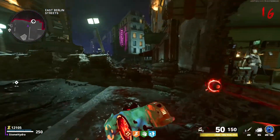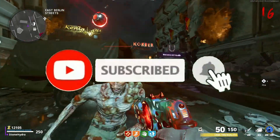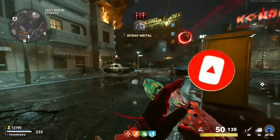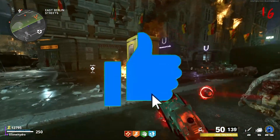Hey guys, Stone Hydra here and welcome back to another video. In this video, I will be showing you guys how to open up Pack-a-Punch on a new Cold War Zombies map with a totem. Now if you're going to drop a like and smash that subscribe button, they'll be well appreciated. But anyway, let's get into the video.